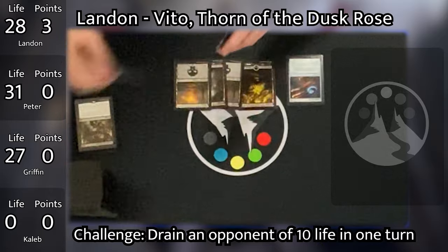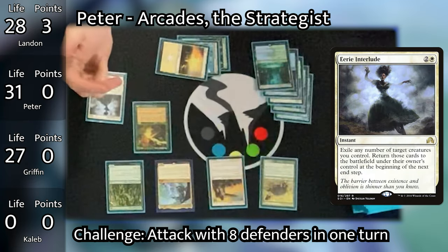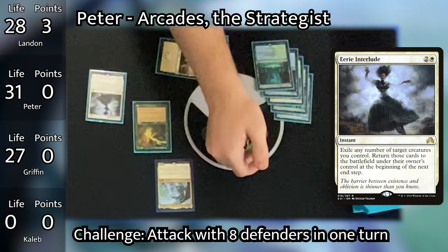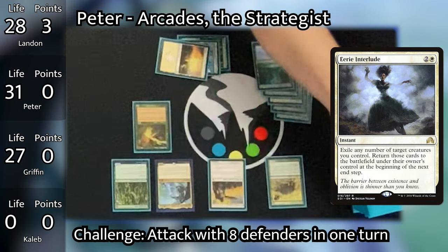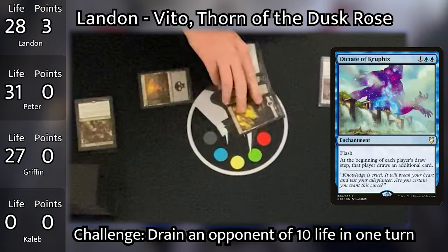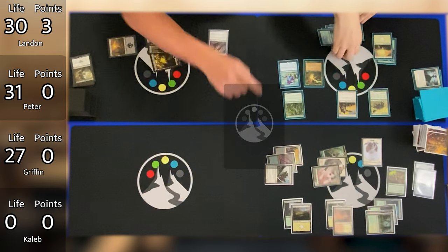Landon untaps and draws, then taps 1 to cast Sensei's Divining Top. In response, Peter casts Eerie Interlude, targeting all of his creatures besides Seedborn Muse and Arcades, exiling them until end of turn. Landon leaves up mana for interaction and goes to his end step. All of Peter's creatures come back into play, triggering Arcades seeing 3 creatures with Defender enter — drawing 3 cards. Peter also casts Dictate of Kruphix. Landon responds by casting Vraska's Contempt targeting Arcades, exiling it to the command zone and gaining 2 life, bringing him to 30.